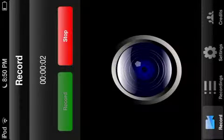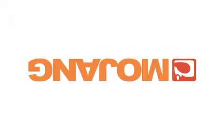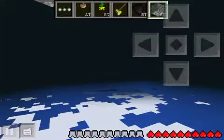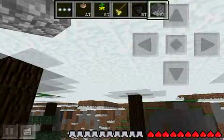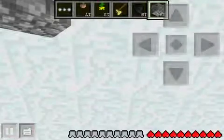Hi guys, and welcome to how to make a nether core reactor. With the right pattern, you can unlock a whole bunch of stuff that you can't get in the game regularly, such as melon seeds, glowstone, quartz, and almost anything you can't normally find.